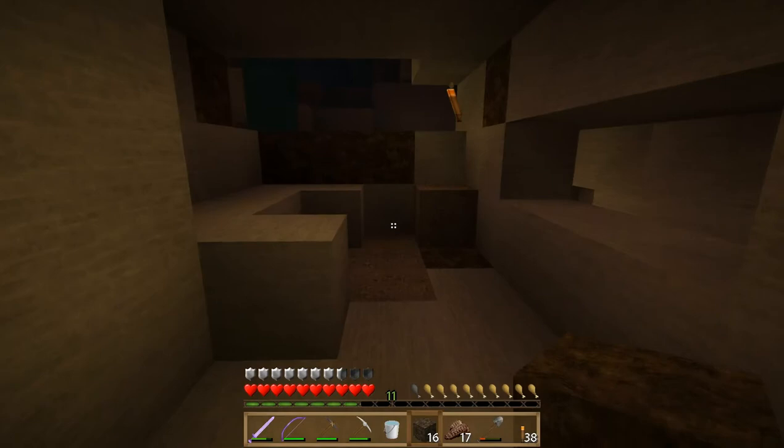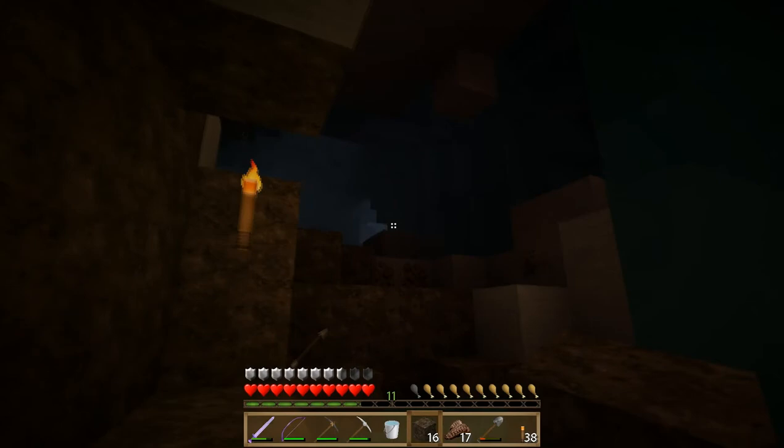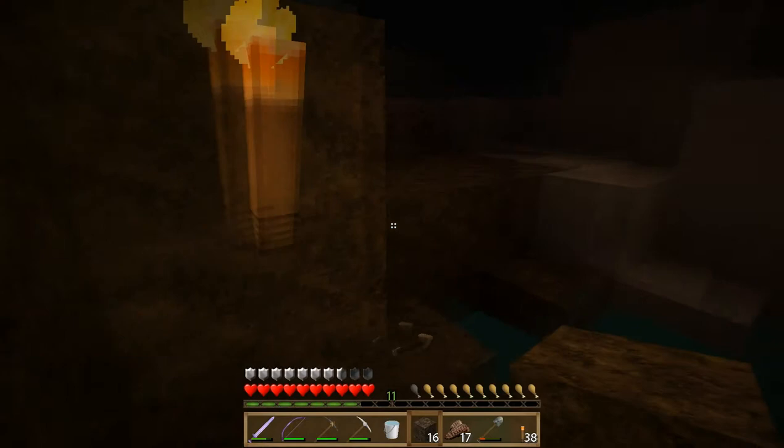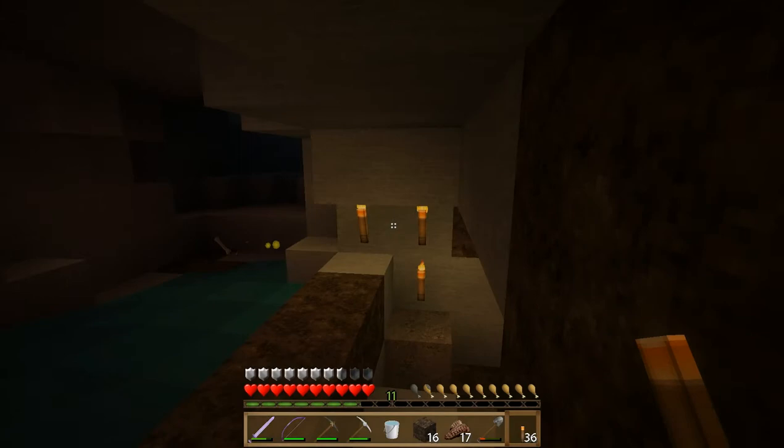Right now we're going to do a little bit of redstone mining and we found this cavern, so we're going to venture in here. As you can see there's been a little bit of skeleton fighting going on in here, but not too much off camera. We're going to try to light this place up and we're going to put a couple more torches on the entrance so that if we get turned around we'll at least be able to find our way back.